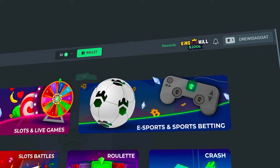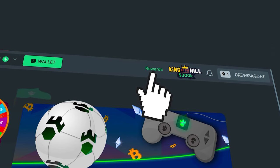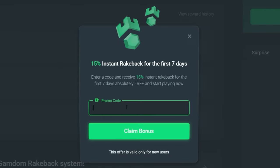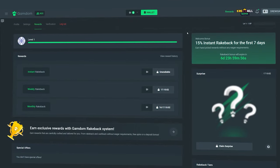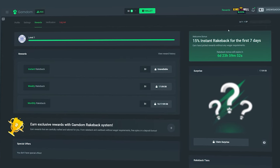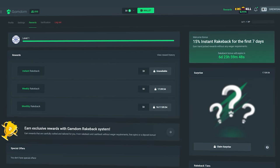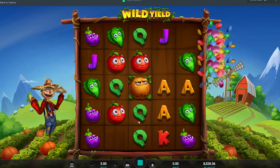All right guys, before the rest of the video continues — if you want some rewards on Gamdom, click in the top right where it says rewards, then on the right side of the page click claim bonus, type in 'drew' and hit claim bonus. You'll get 15% rakeback enabled on your account and access to instant weekly monthly and surprise rakeback that you can claim every single day. It helps the channel and it keeps these videos going.